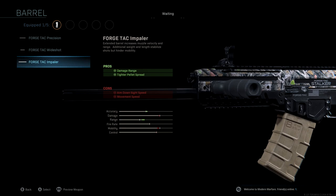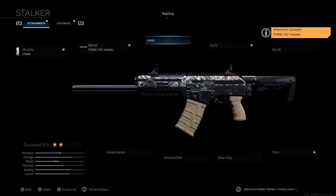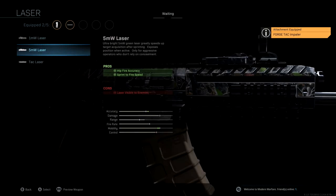The laser we're going to be running is the 5mw Laser, and this is important. A lot of people like to run the Tac Laser because you do get all those nice advantages, but with the 5mw Laser you actually get hip fire accuracy and sprint-to-fire speed, which I think are the two most important pros you can have with shotguns — especially if you're playing on those smaller maps.